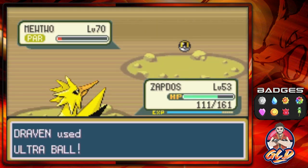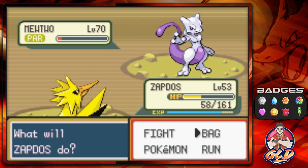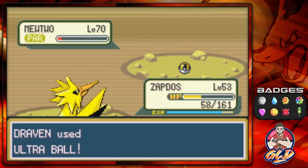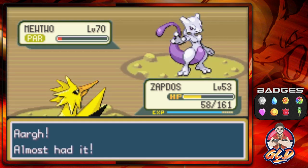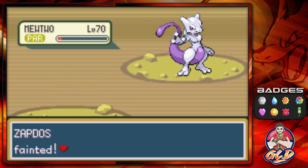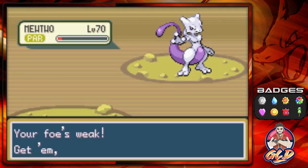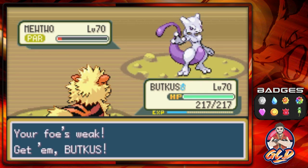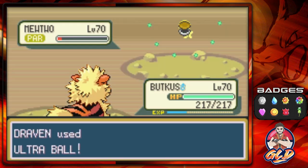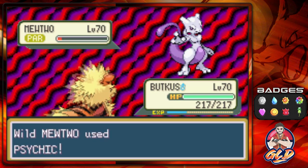Fire Red and Leaf Green have made it more difficult to decide which Pokémon to use the Master Ball on. This really sucks because Mewtwo is just buffed up like nobody's business. One, two — oh my god, nearly got it! Here comes its dreaded Psychic attack again. Mewtwo is the king of Special Attack — it is one broken Pokémon. Let's try an Ultra Ball and hope it doesn't use Recover.